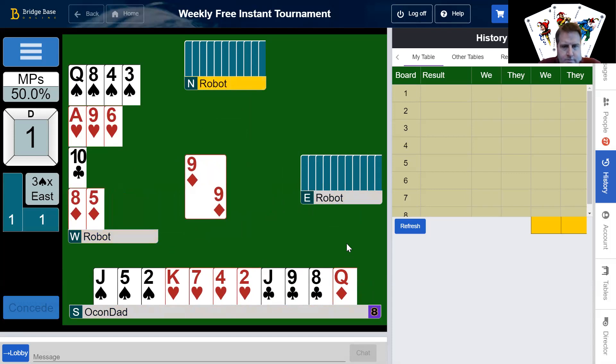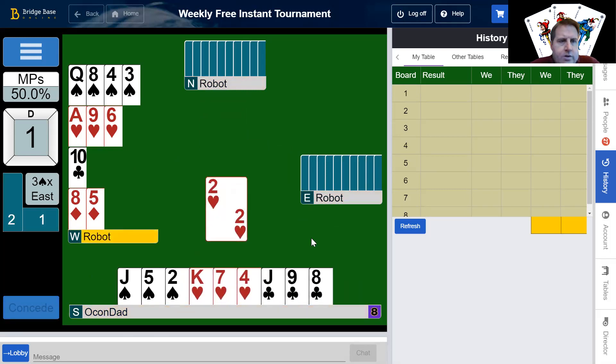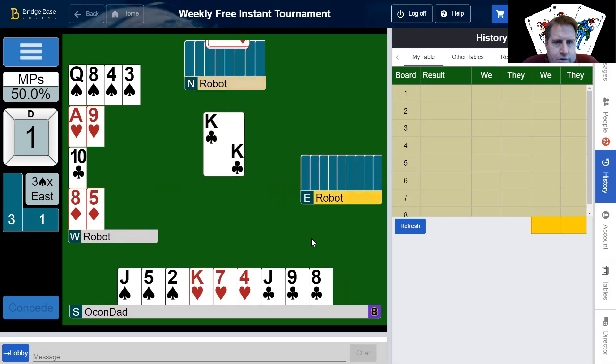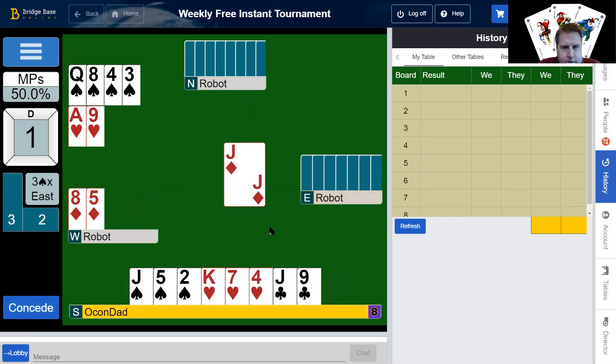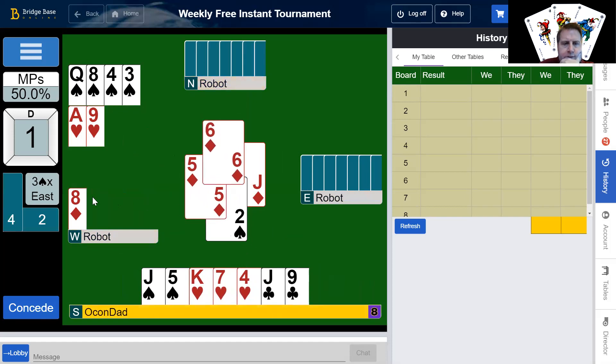We're going to get involved to set up the heart trick. Four — partner is the queen. So there we go, we got our heart tricks. Now we've got to get two more tricks somehow. We've got to get 11, 12.